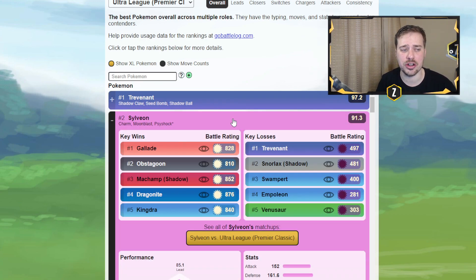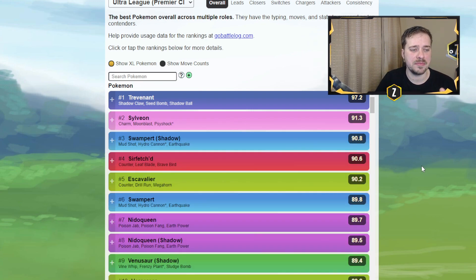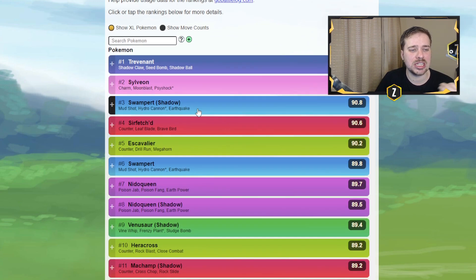Sylveon is kind of another new one — it's going to be a pure Charmer, pure Fairy, which will obviously stomp a lot of the Darks and Fighters we see. But you do need to watch out for Steels and Poisons, as they'll be doing super effective damage. Venusaur and Empoleon just resist it because of their typing.